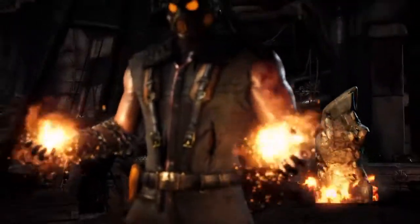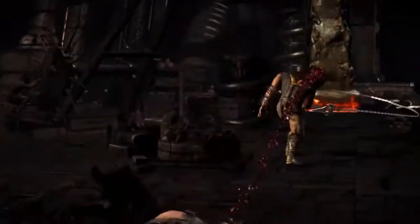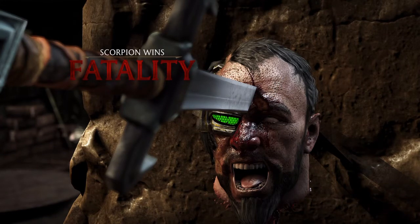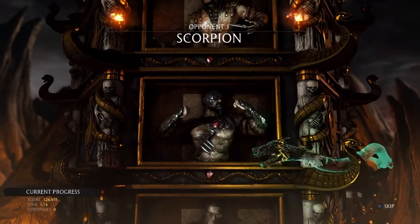I'm pretty sure it's going to be The Pit because it looked like they were fighting on the bridge. It looks very different though — I recognize The Pit from the nighttime setting and the bridge itself. What I really want to know is how the stage interactions are going to work on that map. I don't really see how interactions would work unless you throw those little lamps on the ground.